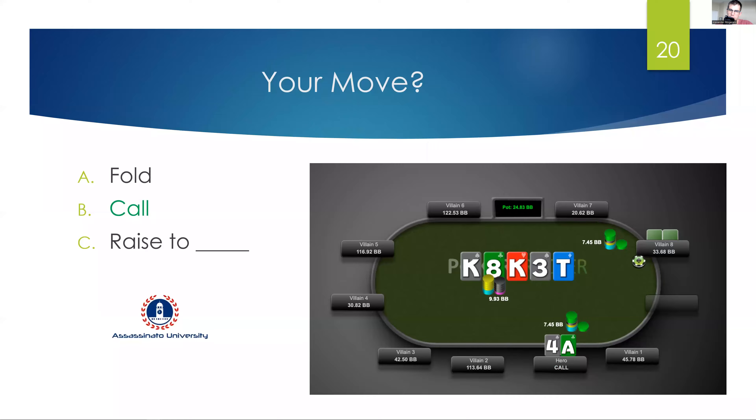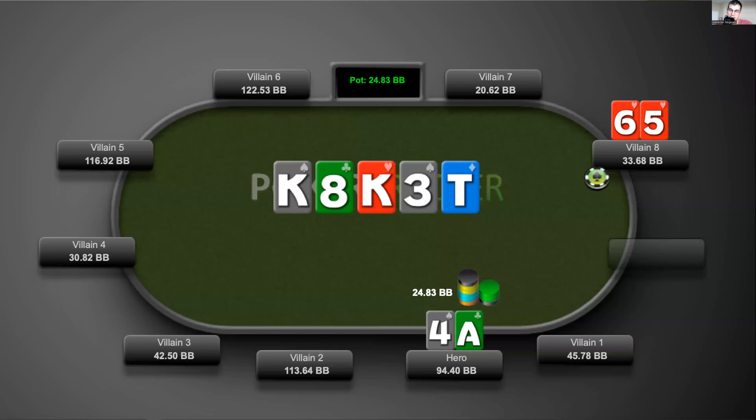We call here, and we catch our opponent. In this hand we exploited our opponent with a loose call. It's important we do loose calls like this when we're employing low stakes poker strategy versus low stakes players. You can use basic hand reading — if you get confused at the table, just start with the basics: high card, one pair, two pair or better, and a draw. Let's back up and go through this hand.